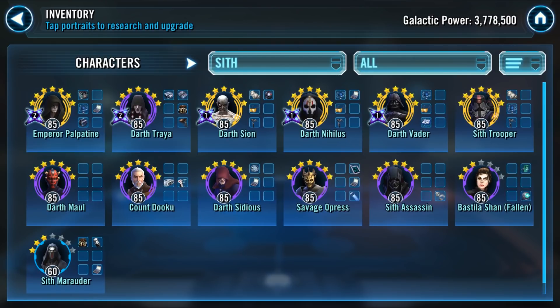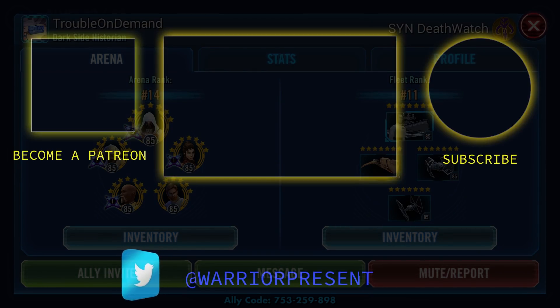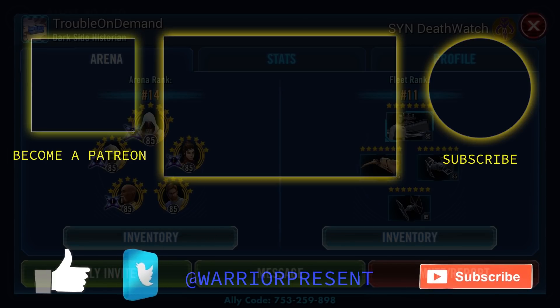Trouble on Demand, you're doing really well. You've got the big picture — as a dolphin you've chased the meta teams, you've got lots of teams for defense and offense, and plenty of filler teams too. The eight most important characters to focus on: gear up Jango Fett and Dengar, gear up Range Trooper, gear up Bastila Fallen, finish gearing C-3PO, gear up Carth Onasi, Zaalbar, and Mission — plus any of the zetas we mentioned. Leave your ideas for Trouble on Demand in the comments below, and as always, keep your gaming on — Warrior out.